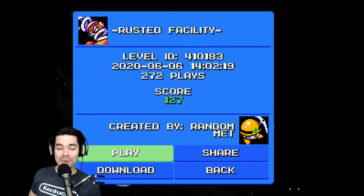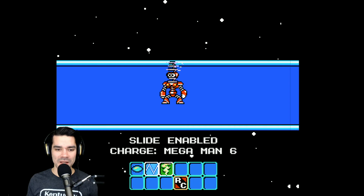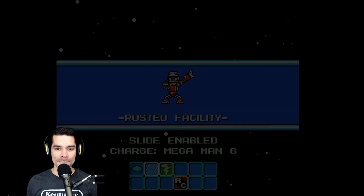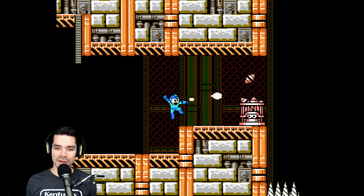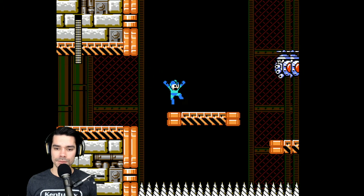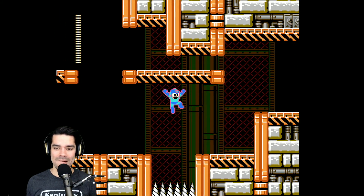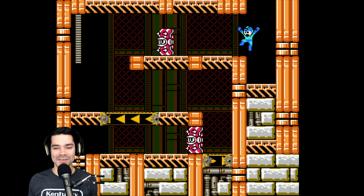Let's check out the last level — the number one level from June 2020 in Mega Man Maker is Rusted Facility, with a score of 127. 272 plays — did this go viral on Twitter or something? Created by RandomNet. Slide enabled, charge from Mega Man 6. We've got a couple of weapons and a rush coil. Another spring level? We definitely have bouncy things. I'm excited about the score — is it just a super solid level? This just feels like a Mega Man level.